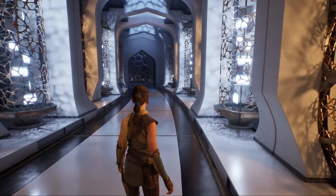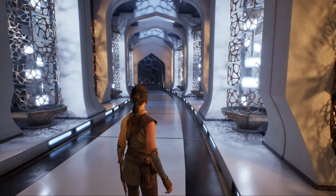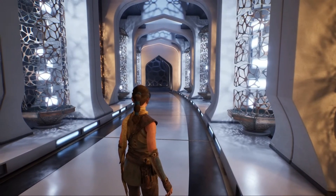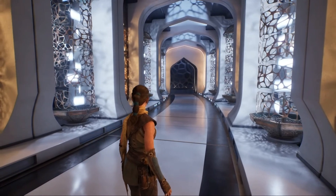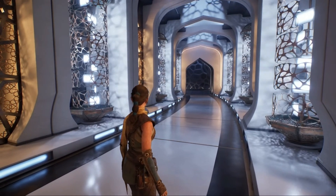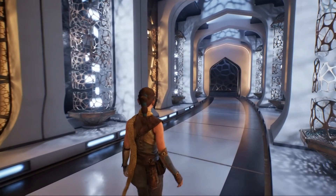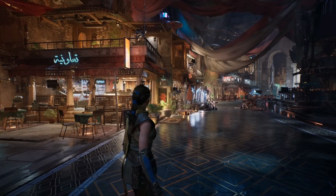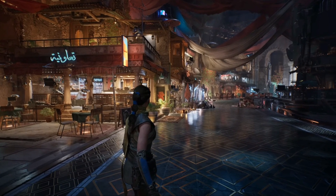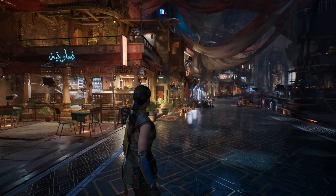Unreal Engine has optimized Megalights so well that it's capable of running these incredibly detailed scenes on current-gen consoles like the PS5. So we're not just talking PC Master Race exclusives — this is tech that literally could be coming to all platforms. There's something missing though: the scene is flat, it's undefined. Let's turn on shadows, but not just for a few important lights — for every single light in the entire view.